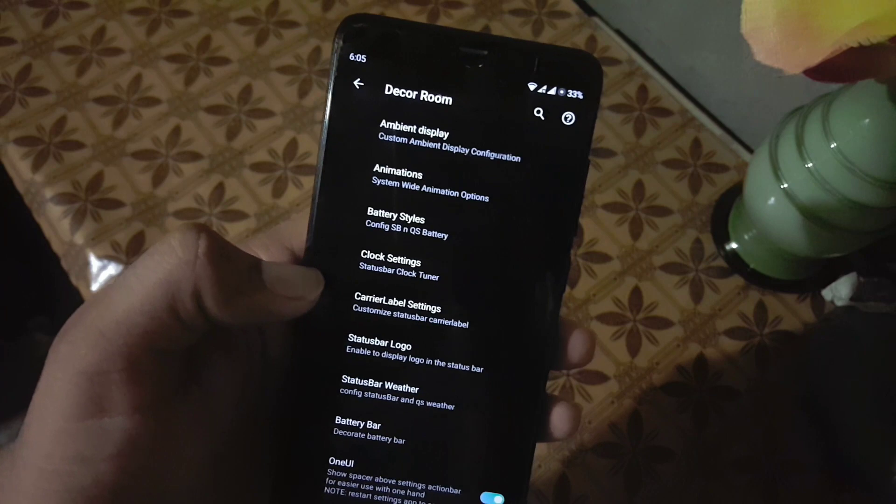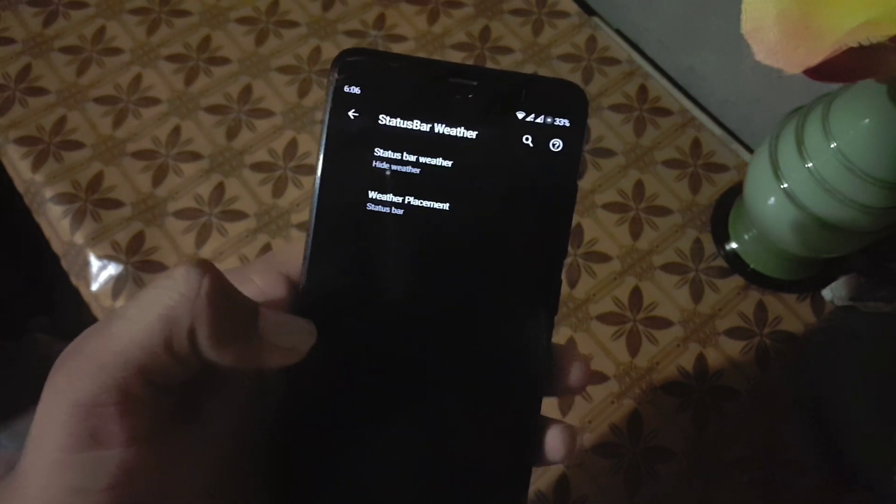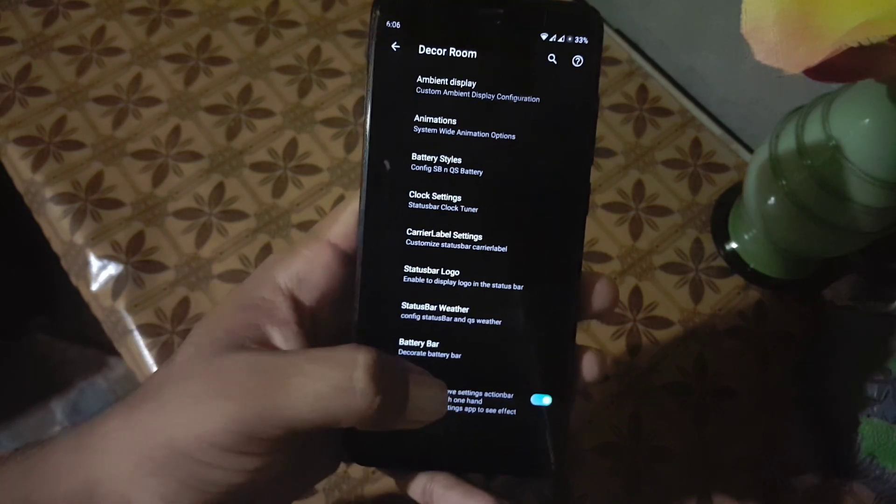After that we have the clock settings, then we have carrier level settings, status bar logo, and weather. Then we have the battery bar and One UI feature.